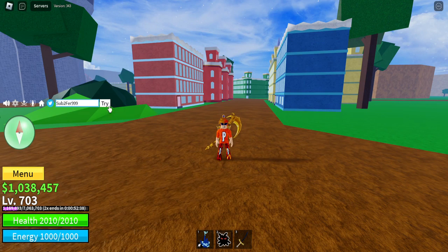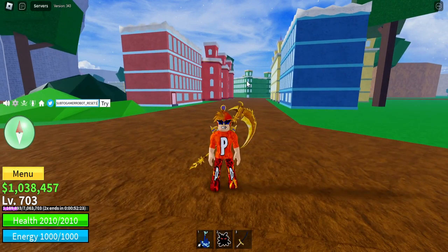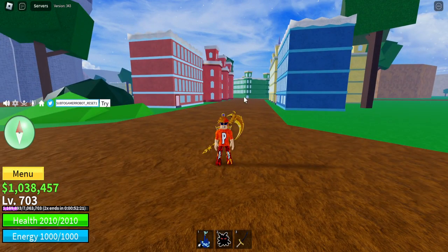Sub to fur999 — there we go. Then 'sub to gamer robot underscore reset one' — this gives you a free stat reset. Only use this code if you want a free stat reset. Then we have code 'sub to gamer robot underscore exp one' — there we have it.